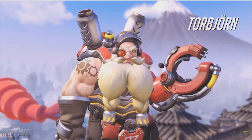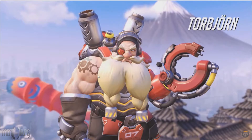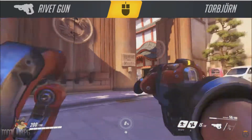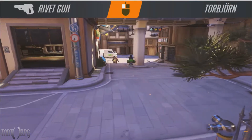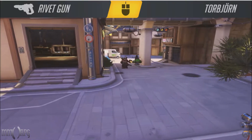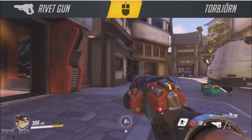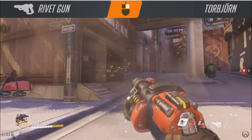Next up is Torbjorn. Torbjorn has a rivet gun that can be fired at medium range for an okay amount of damage, but he's far more lethal with his charge shots in close range. He's also got a hammer that is primarily used to repair and upgrade his turret. Torbjorn can have one turret out at a time, and he can upgrade the turret from level 1 to 2 by smacking it a couple of times with his hammer.